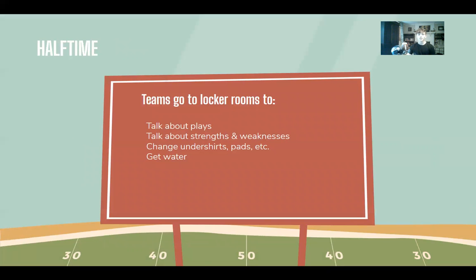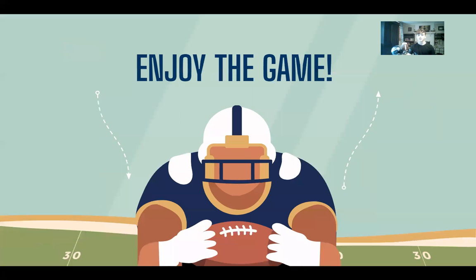After the second quarter is finished, both teams go into separate locker rooms to talk about plays, strengths, and weaknesses. They also change pad jerseys and undershirts and get hydrated. Halftime lasts 12 minutes. Once the fourth quarter or overtime is over, the players on each team shake hands with each other and with the coaches. Then some players do interviews with news broadcasters. Players also celebrate their win in the locker room or talk about the game and how they can improve.